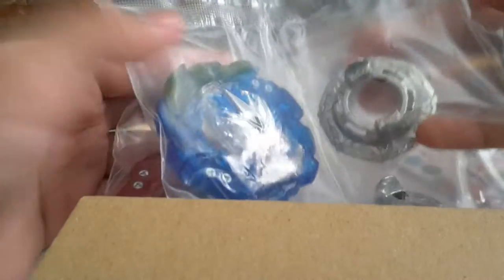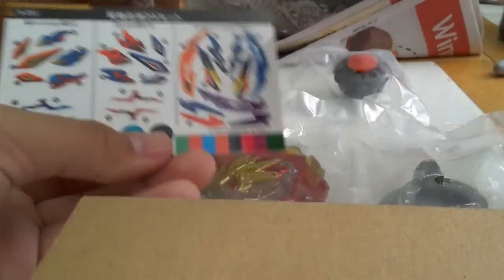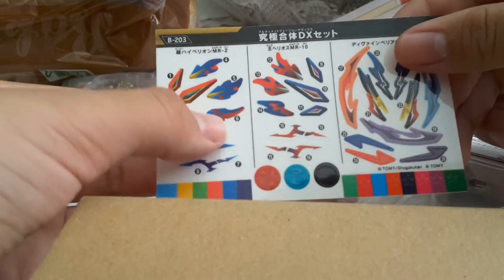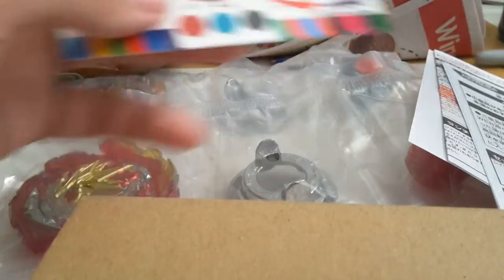For the next two main attractions - Helios and Hyperion - we should probably do stickers, because stickers are needed for this. Let's open up the stickers. I'm pretty sure the blue, purple, and red is for H gear. These are for Helios, and these ones are for Hyperion.